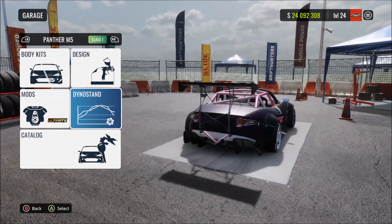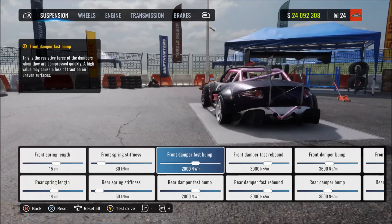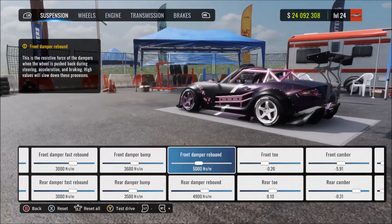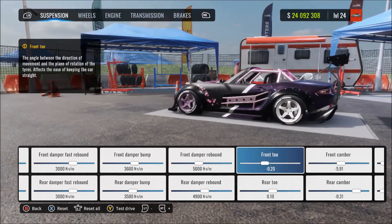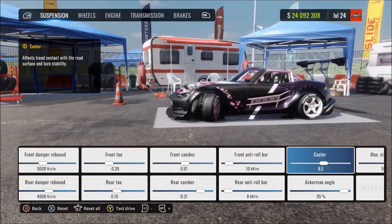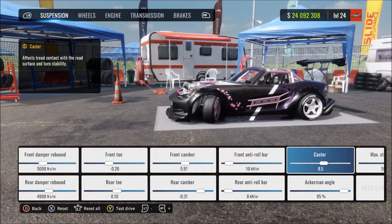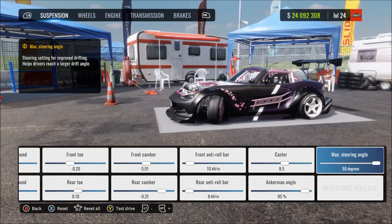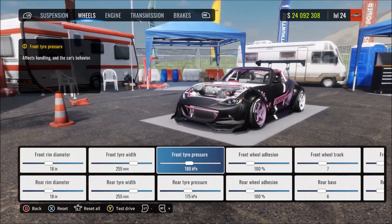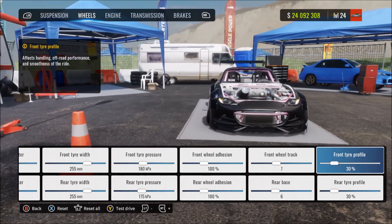We've got it set up as realistic as we do with all of our tunes — realistic drift tuning, the kind of setup you'd have in real life. It's going to be quite difficult if you're not used to that, because a lot of people on CarX don't run realistic setups where it's almost impossible to spin out. On my setups it's all realistic, so if you put too much throttle or too much steering you're going to spin out — but it's actually going to teach you proper drifting technique: when to come off the throttle, when to come off the steering.